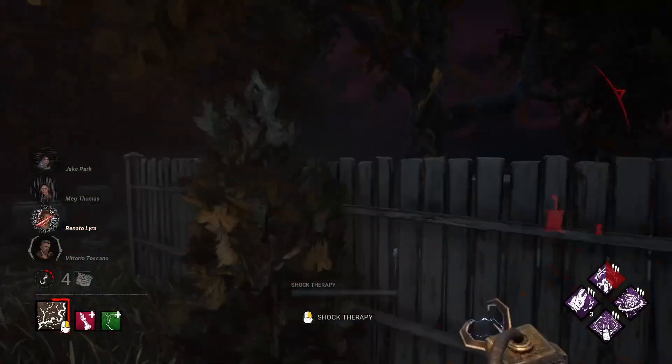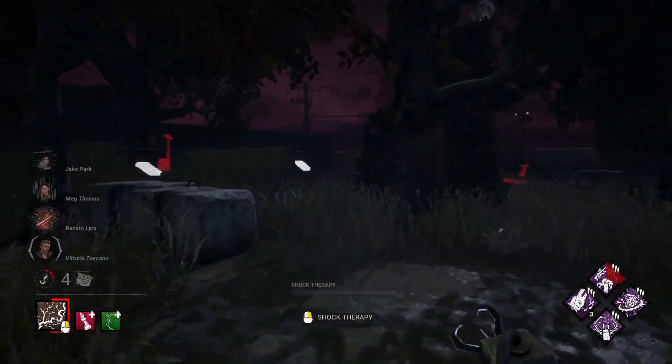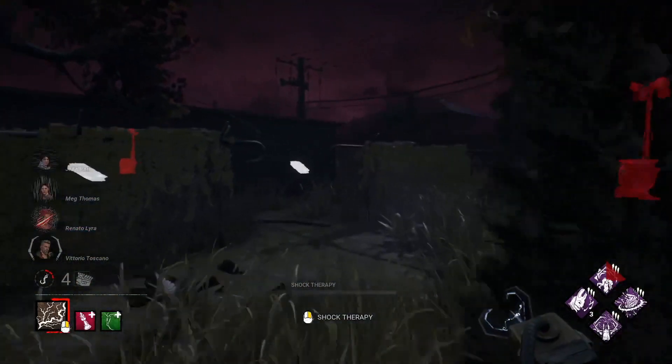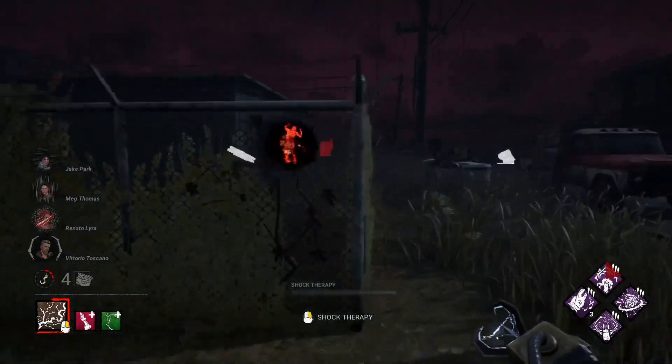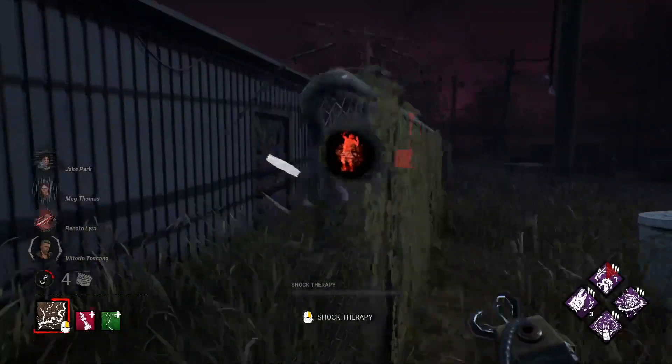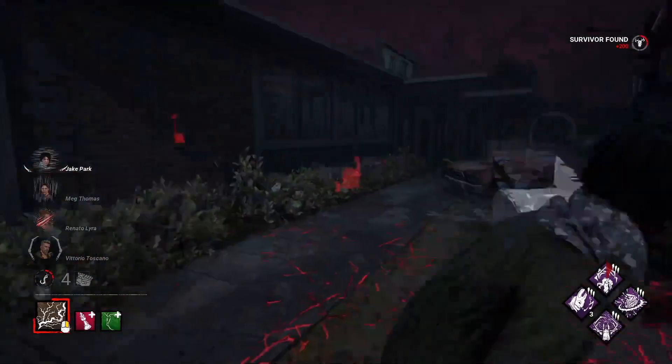I do hear another explosion over this way so let's go see what all the ruckus is about. You can see those downed illusionary pallets are going to make it really difficult for survivors to know what's real and what's not. Somebody just let out a little scream — and they're healing each other. Big swing and a miss by yours truly, and another tap. There we go, made up for it.